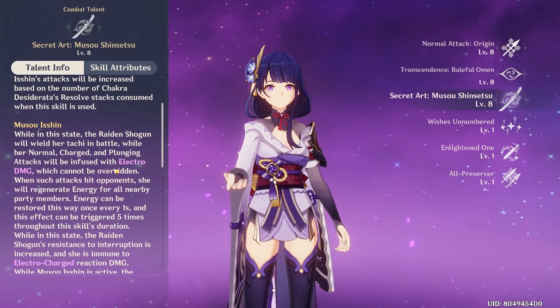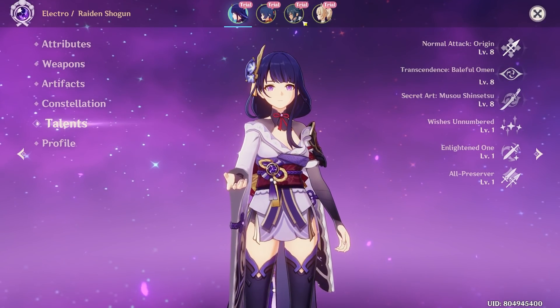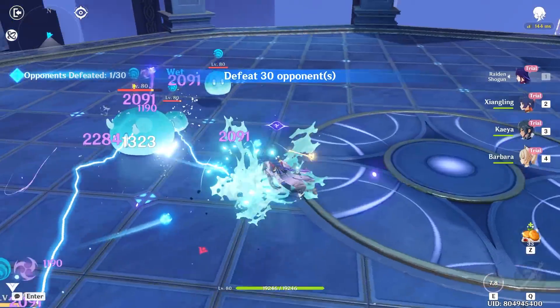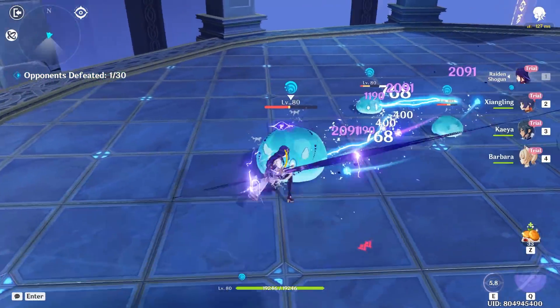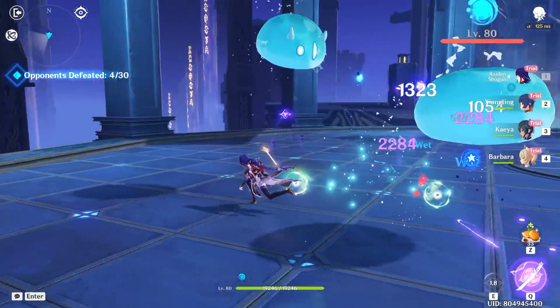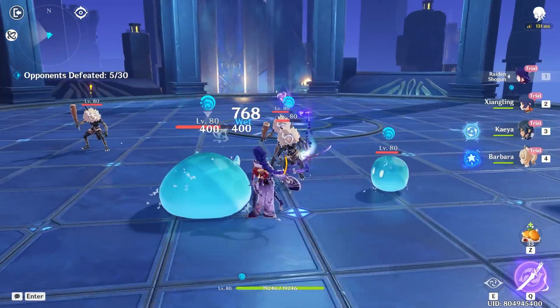And she'll be infused with electro damage and Kokomi will generate energy. So yeah, it's just a bunch of electro stuff. Energy recharge is going to be the main stat that you want. You can see I used her E — she has a sort of slicing blade every 0.9 seconds.